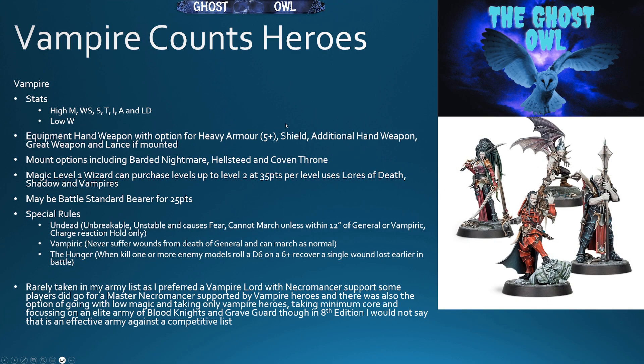Next up from the Heroes category is the Basic Vampire. We saw the Vampire Lord — this is the Basic Vampire, similar flavour. You've got a good stat line, you're low on wounds, and you've got lots of equipment options. Mount options are pretty much the same with the Terrorgheist, Abyssal, and the Zombie Dragon. Also a magic level 1 wizard — you do get a level 1 with the Vampire but can only go up to level 2, using the same lores. You can also make your Vampire a Battle Standard Bearer, which is an interesting consideration.